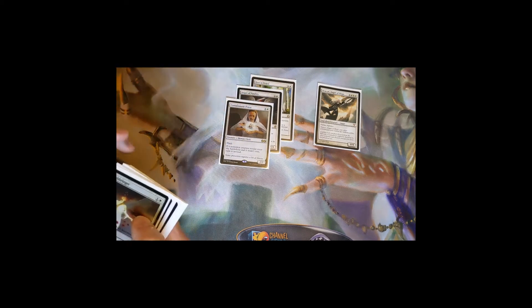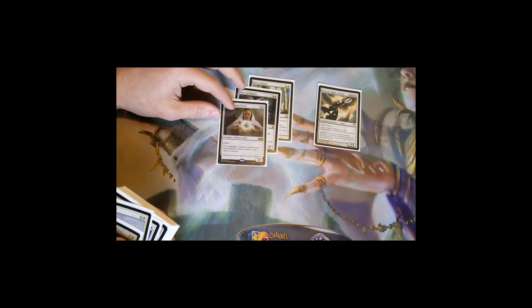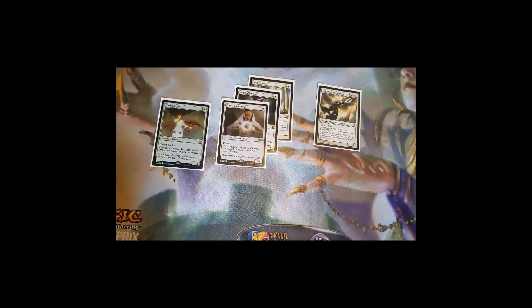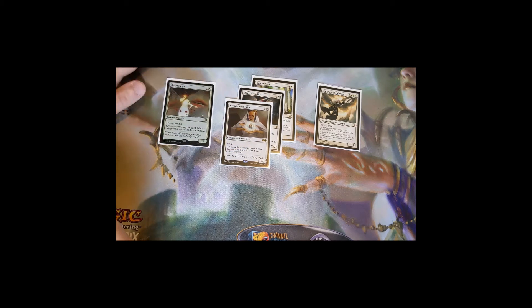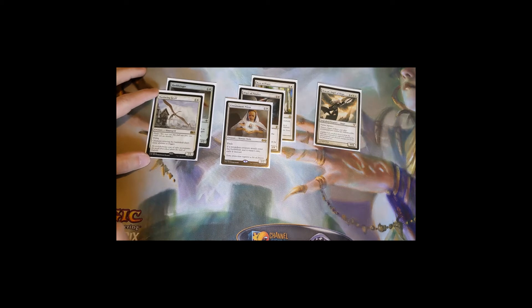We have a couple of creatures that stop annoying ETB decks — your Yarok, your Gonti, all those types. Hushbringer is a two-mana 1/2 flyer with lifelink: creatures entering the battlefield don't cause abilities to trigger. Once Hushbringer is online, ETB-based decks like Yarok get completely stopped. Hushwing Griff does the same thing but costs three, is a 2/1, and has flash — so you can sneak it in on someone whereas Hushbringer is always seen coming.